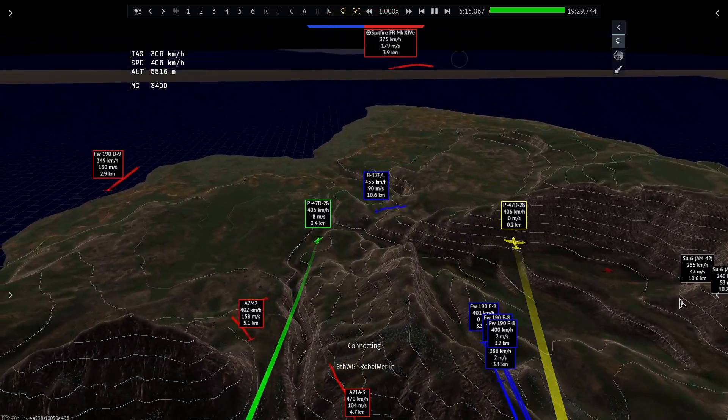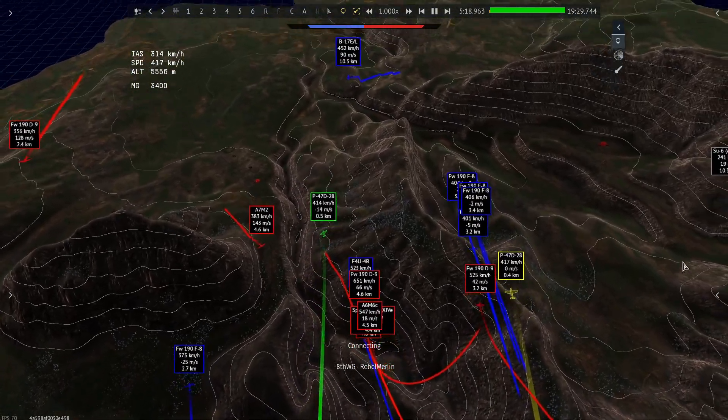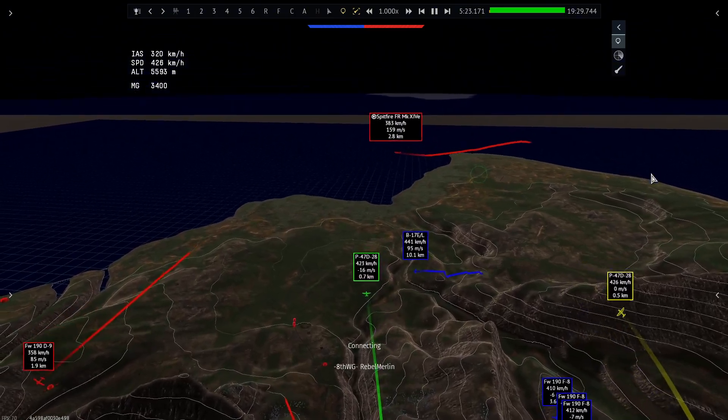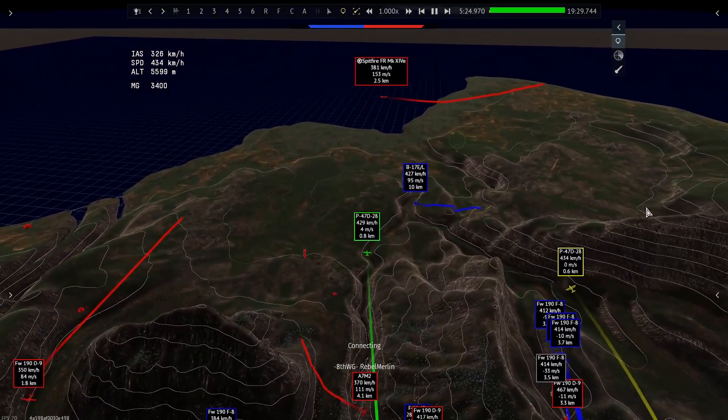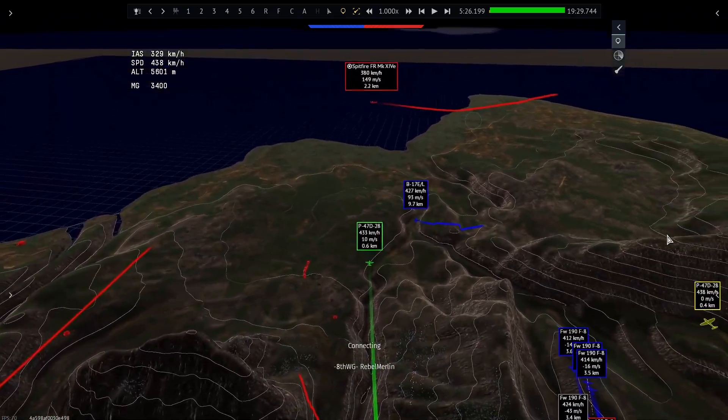We're in a right echelon formation because I'm slightly behind Flank. As we turn into the Spitfire, he chooses not to commit and turn into us. Instead, he goes off at an angle and we approach him at 90 degrees.